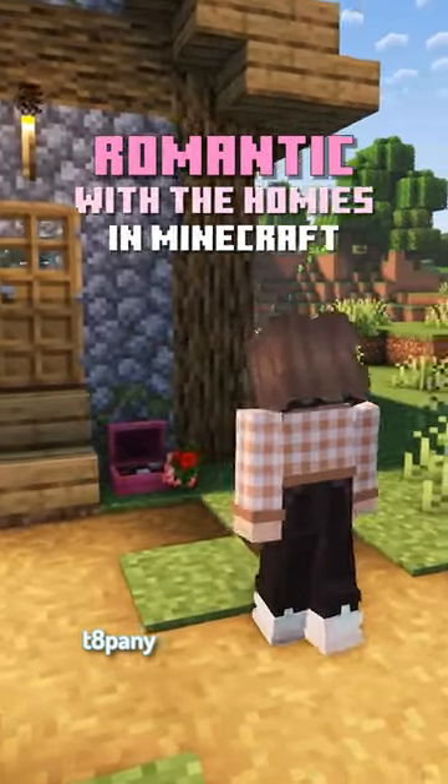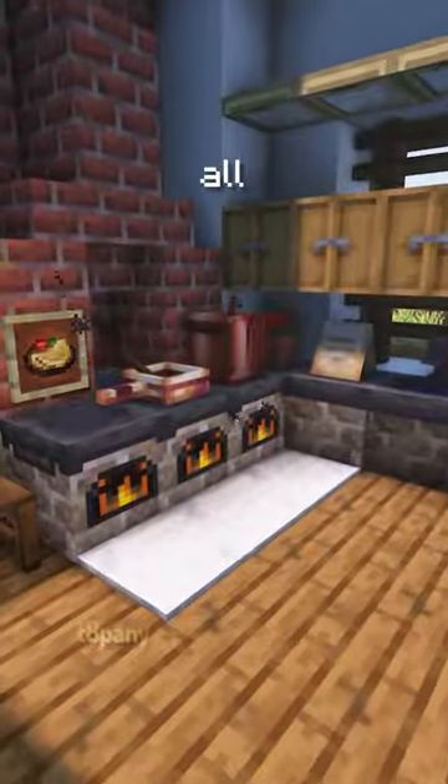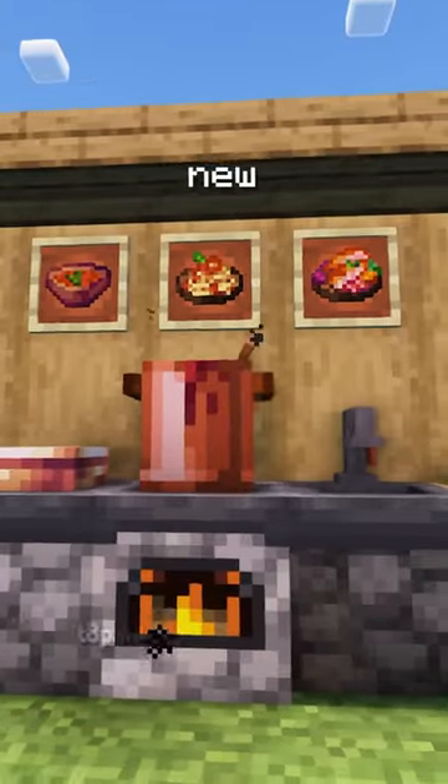Feeling romantic with the homies in Minecraft? Then you should try Let's Do Can-A-Lite — a Forge and Fabric mod giving you all the features you need to create a perfect candlelit dinner. This includes a whole new food system with big meals, utensils, decorations, and more.